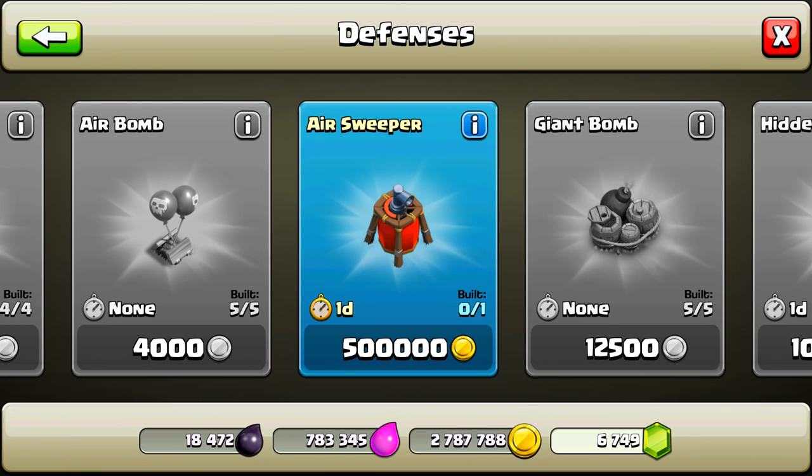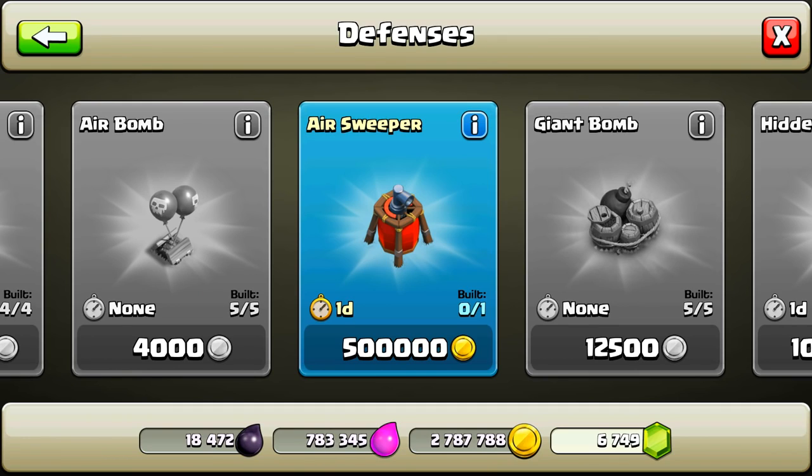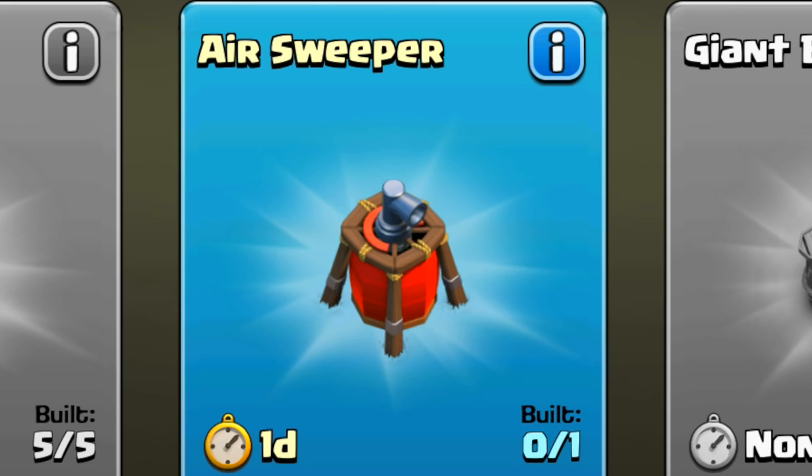So there you go, you guys. Here is the Air Sweeper. Let's go ahead and read a little bit about it. The Air Sweeper controls the sky with strong blasts of air that push back flying enemies. It is going to cost you $500,000 for level 1, and like I said, you can get this starting at Town Hall 6. So if you guys are at Town Hall 6, what are you waiting for? Go ahead and save your village and upgrade to the Air Sweeper today.